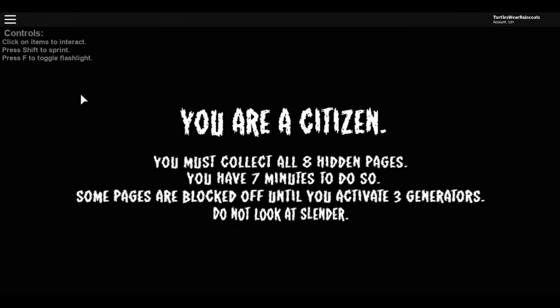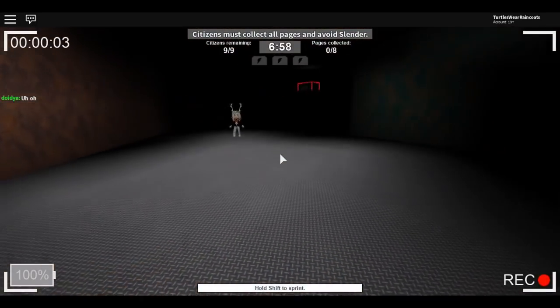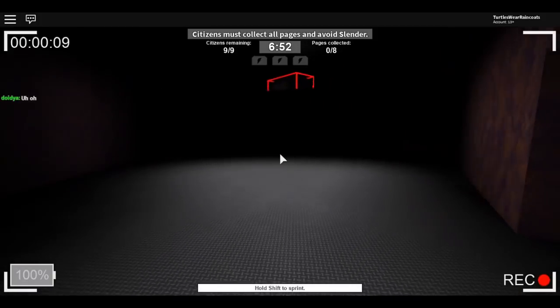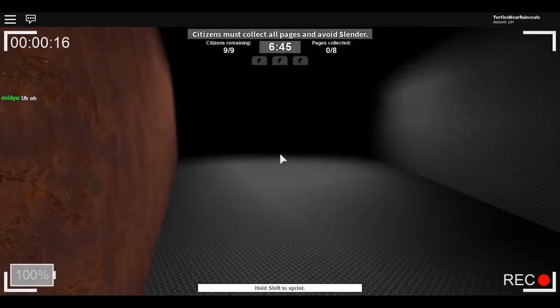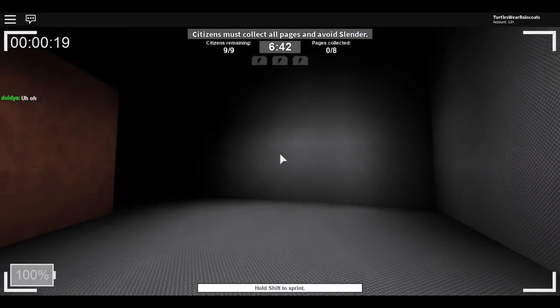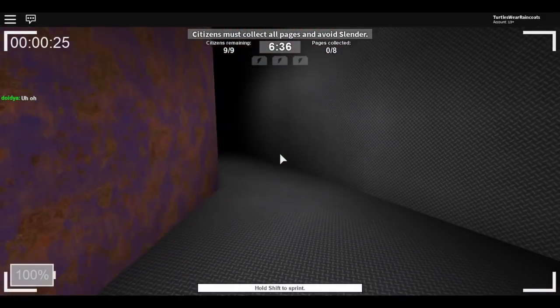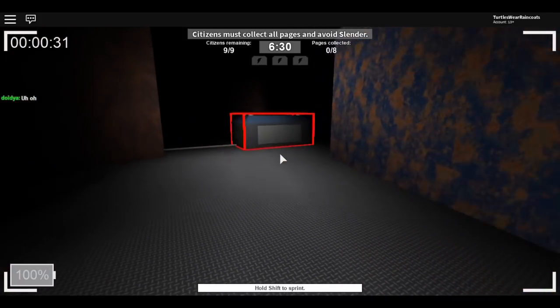Okay here we go, I'm a citizen again. Shift is to sprint and F is to toggle the flashlight. Oh my gosh, okay, this is kind of scary. We need to find — oh, there's a generator up there! I see a generator. How can I get up there? This is creepy, this is so creepy. Oh, there's a generator right here!